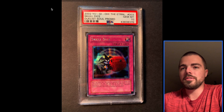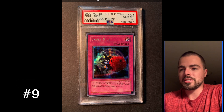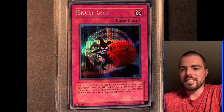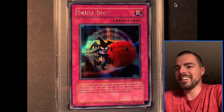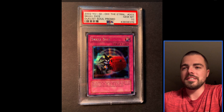And then my love for Eternal Dual Soul and Skull Dice here. Kind of a Halloween, spooky-looking creature holding the dice. Just really cool prismatic artwork. I used it in duels — I don't know if it was any good or not, but I definitely used it. And that was number 9.